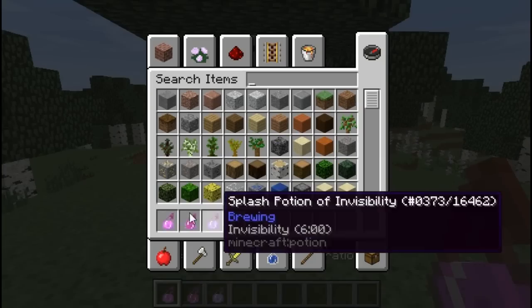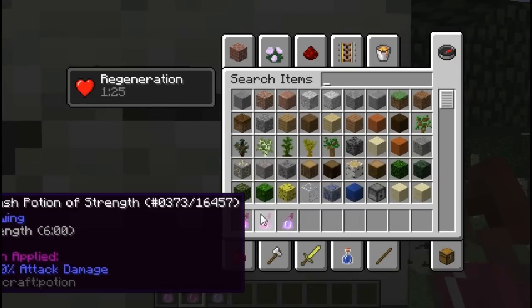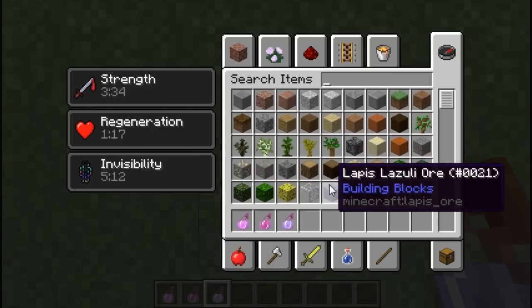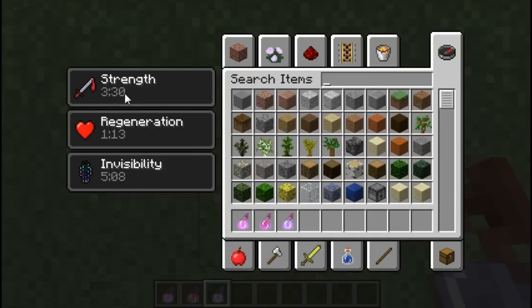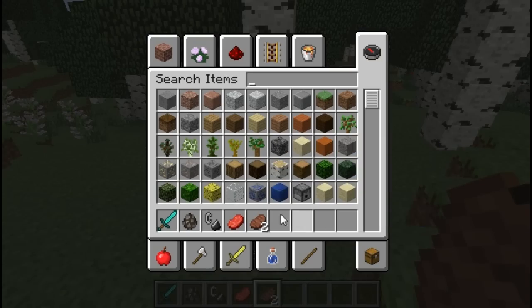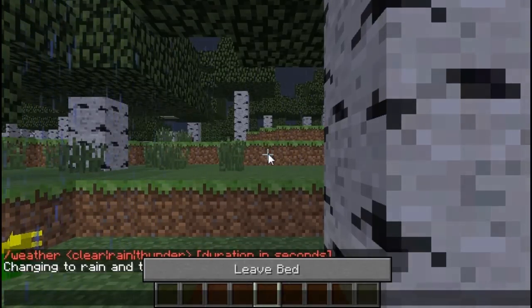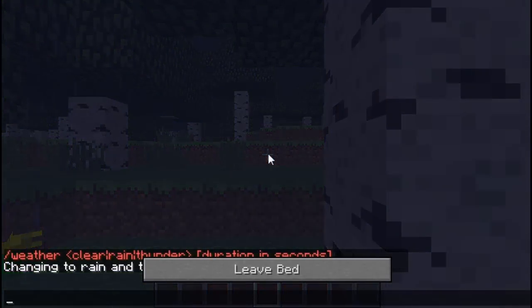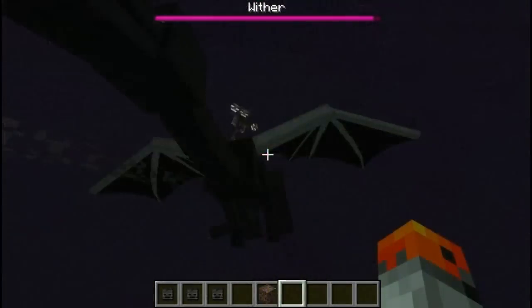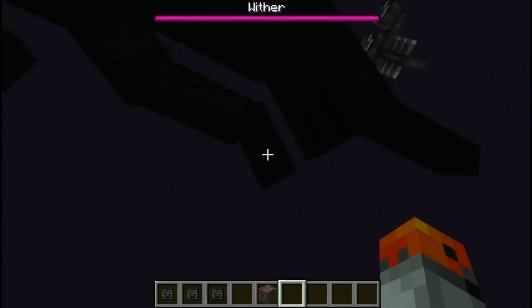Throwing a splash potion on top of your head is more efficient than throwing it at the wall or at the bottom of your feet — here we have around 1 minute less, and here also 1 minute less, but on top of your head we have the full duration. If a passive mob dies while on fire, it is going to drop cooked meat instead of raw meat. You can sleep during a thunderstorm to get rid of it. Lightning spawns only above Y=65. The Wither attacks all living entities, including the Ender Dragon.